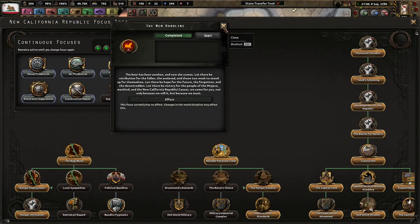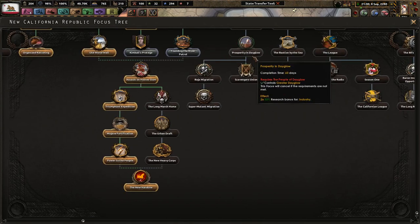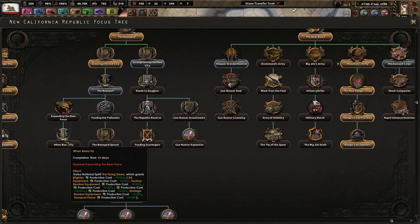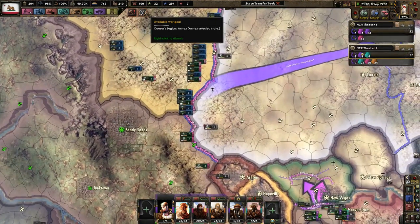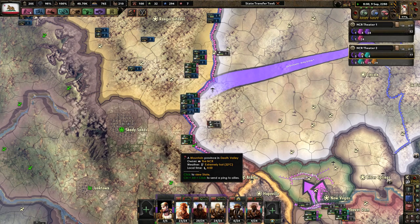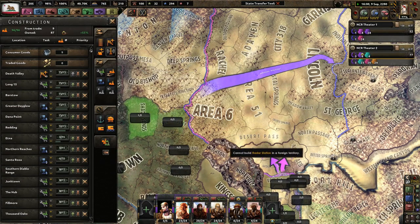Now we have the focus finished, so we can go to war against Caesar's Legion anytime. Getting into a war with Caesar is always a lot of fun, I hear. Weapon standardization — I do want faster production of planes, so let's go with the Bearport. Does this war justification ever expire? No, it doesn't. My words are being very difficult with me today — my speech isn't very conducive to what I want to say.